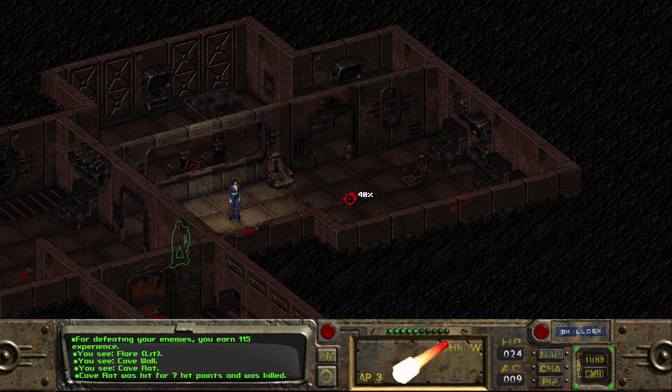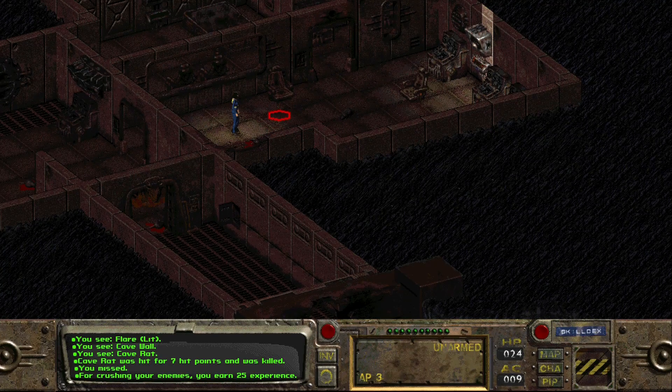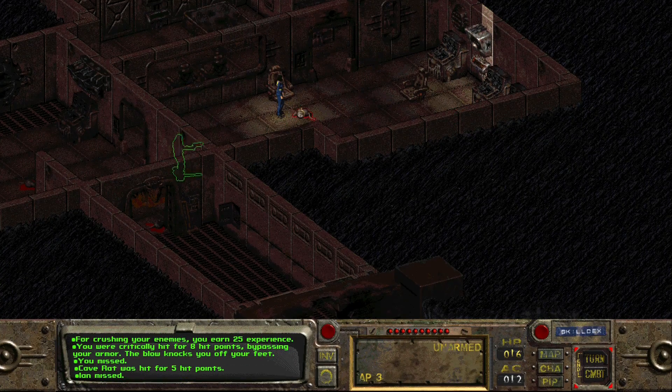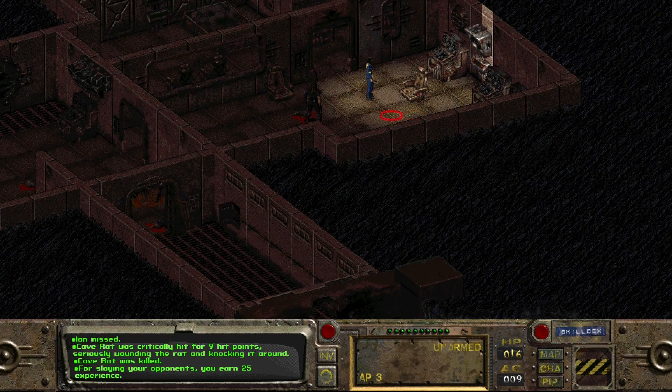The flare went across the room - cave rat is way in the corner now, by the computer. We inch up in combat. Critically hit for eight points, bypassing armor - the blow knocks you off your feet. It didn't look like we were knocked down. I wonder if I wanted to take another stimpak or not. I think we're good for now.